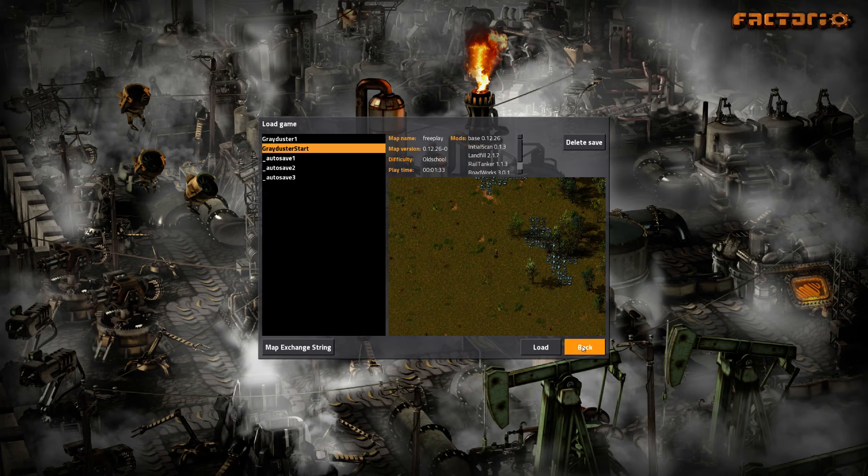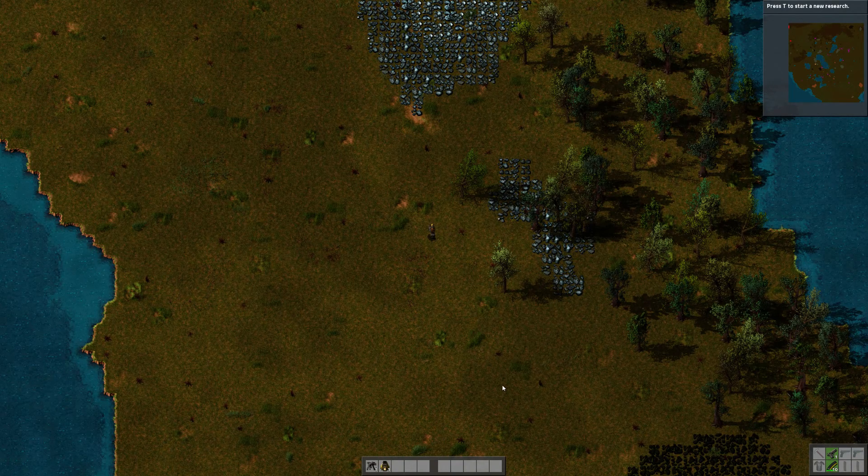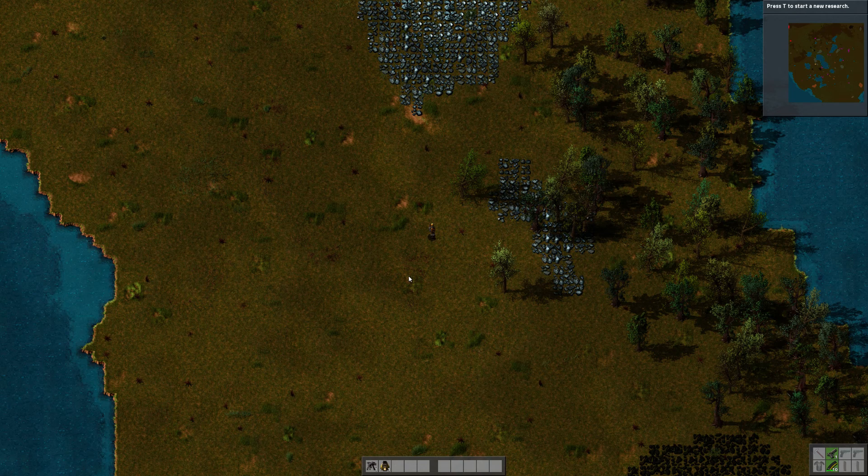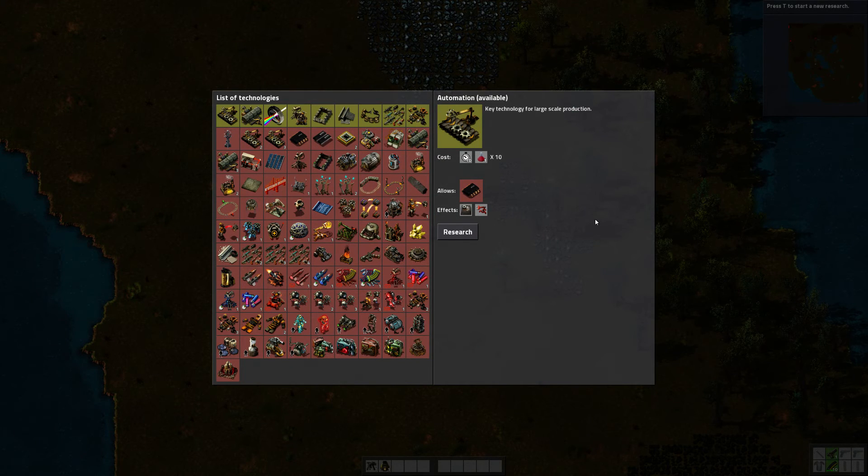Let's start with a bit of a description and I'm going to assume everyone watching hasn't played it before. If you have, I'm sure you'll be more than happy to make some comments about how I'm doing things wrong and how I should be doing it right. I'm just going to start by saving this off as Gradoster E01. To resume the game, I'll just pause for a second.